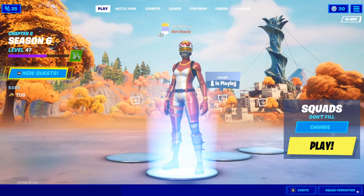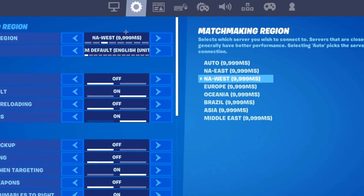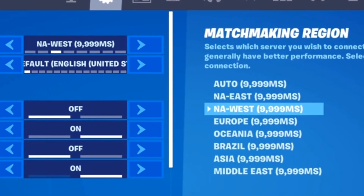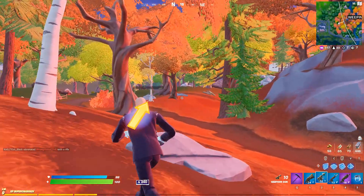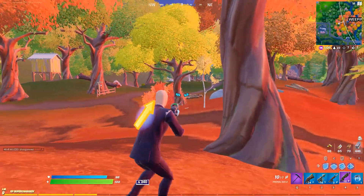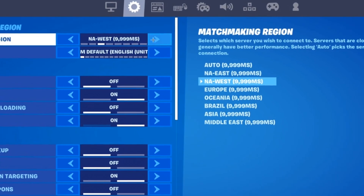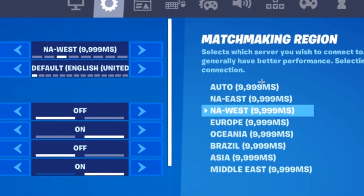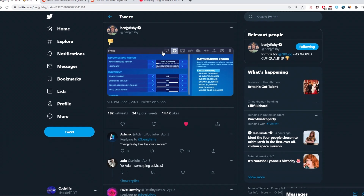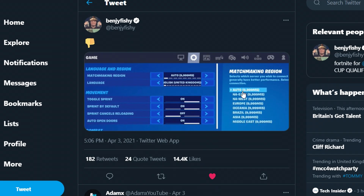Recently there seems to be an issue with ping in Fortnite Battle Royale. Basically what it is — on this screen, sometimes your ping will show as a max ping of 9999 ms, which is literally 1000 ping. As you can see, if you go into your in-game settings it can show up like this. However, it is just a bug — if you go into a game, whether creative or public, your ping will be normal. Visually in the in-game region setting it's been showing max ping for everyone, even pros like Benji Fishy got this glitch.